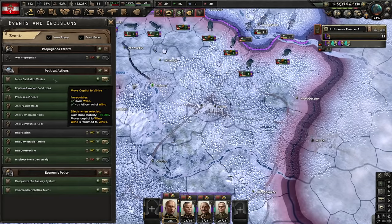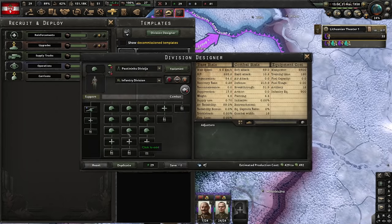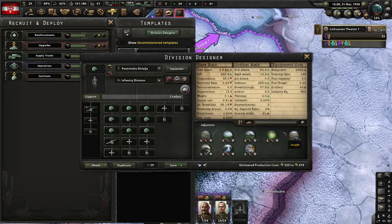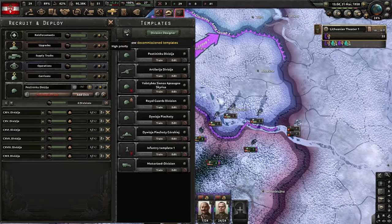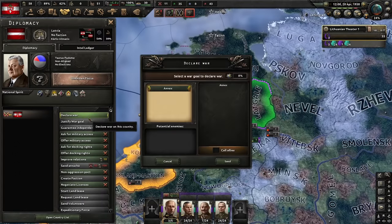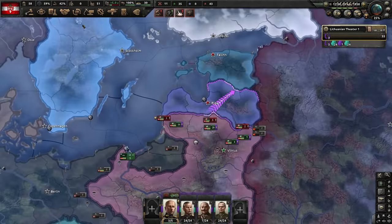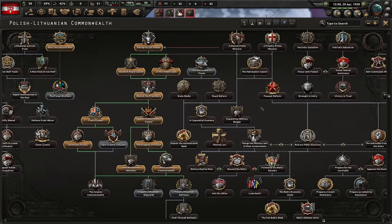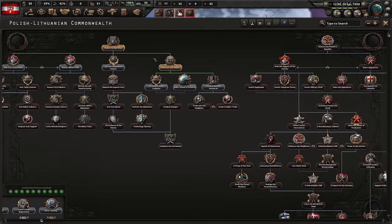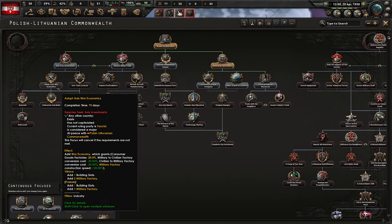Now we have control of Vilnius — we can move our capital there for some free stability. The historical capital of Lithuania is back! I'm going to start changing divisions up a little, adding some support artillery for a bit more bite to our basic template. Later I'll add a single artillery regiment as well. We've done Claim Livonia, so we'll simply declare both wars on Estonia and Latvia simultaneously. Easy peasy — just battle plan your way to victory.